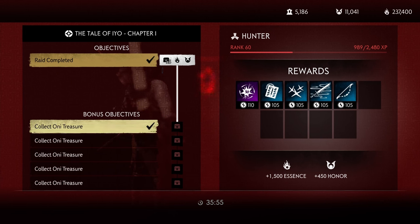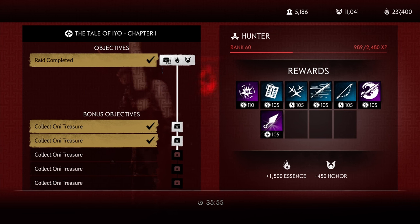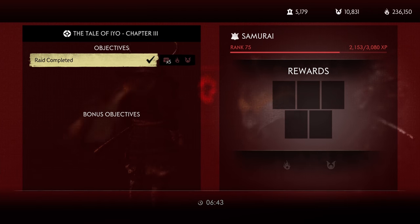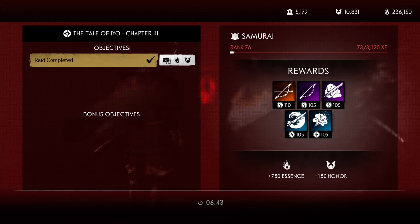We're going to skip breaking down chapter 2 because that takes forever and is definitely the worst option to specifically farm for honor. Moving on to chapter 3, it should take around 5 minutes to complete and will give you 150 honor.